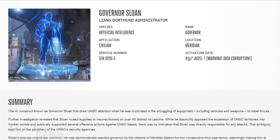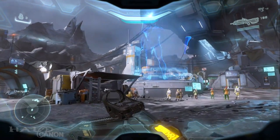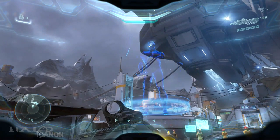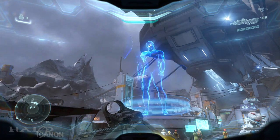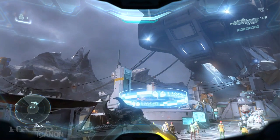Next up is Governor Sloan — I think we all remember him from Halo 5. This guy has a very interesting backstory. His creation date is unknown, and prior to his governorship on Meridian, he was implicated by the UNSC for smuggling equipment to rebel forces. He also publicly opposed UNSC expansionism and supported offensive actions against UNSC bases, though no direct connection was ever drawn between him and the attacks. At some point, Sloan was democratically elected governor of Meridian by the citizens of Meridian Station, achieving two consecutive four-year terms — making him at least nine years old. And we thought Cortana was long-lived. I almost feel like this could be a canon issue; with the exception of the dual AI Loki and Max, such longevity is virtually unheard of. Granted, most AIs are shut down before symptoms of rampancy can fully manifest, but damn — Sloan knows how to take care of himself.